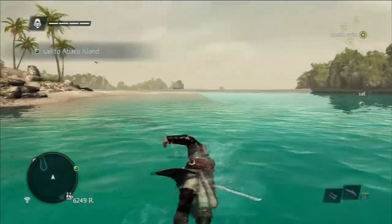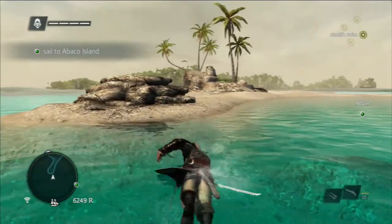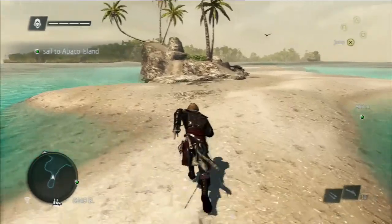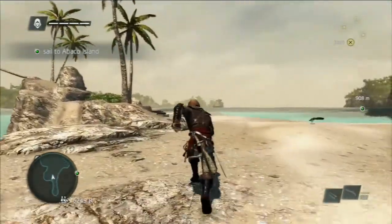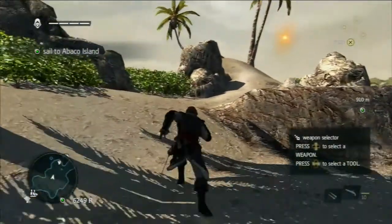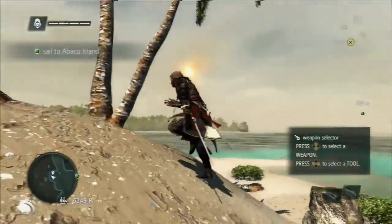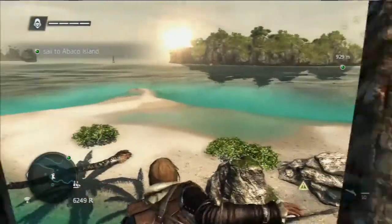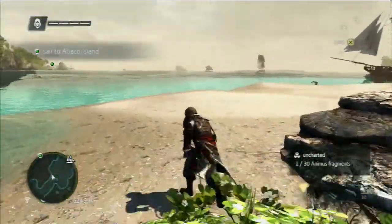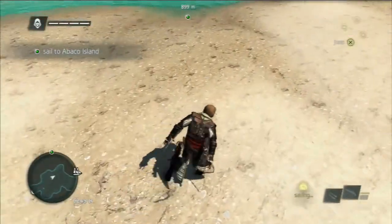There are actually some DLC sails, including patterns modeled after Altair and Ezio — not Connor, that would be odd. They also come with a pair of Altair swords. There are 30 Animus fragments just sitting around the open world like this; they are annoying as hell, and that's the big reason I didn't get all of them my first time through.